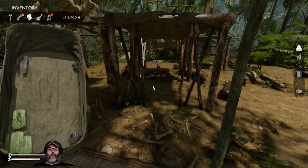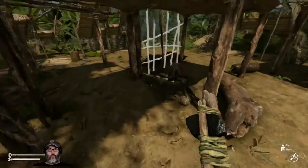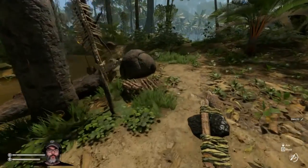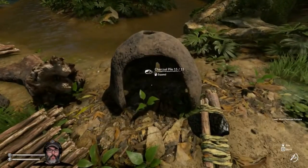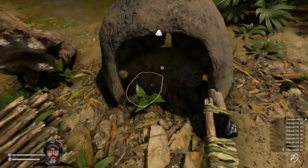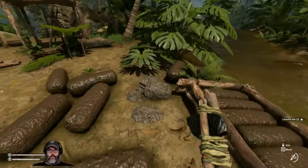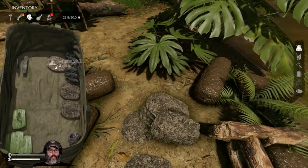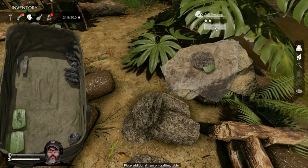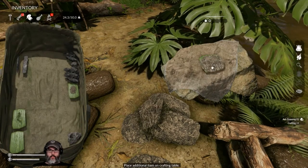Oh, I know why — I need one more long stick. Crap. All right, we'll figure that out. Let's go ahead and use this, take all that, drop this off over here. We're getting a really good supply of campfire ash now, so let's make a couple of ash dressings here — we've got the ash for it.